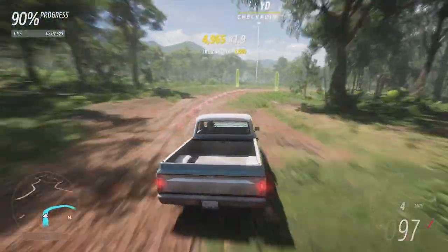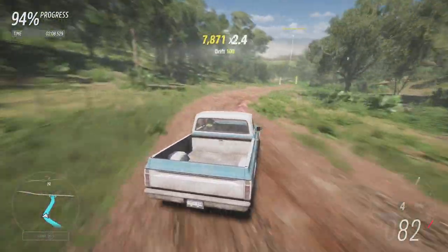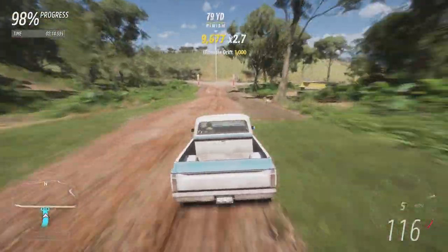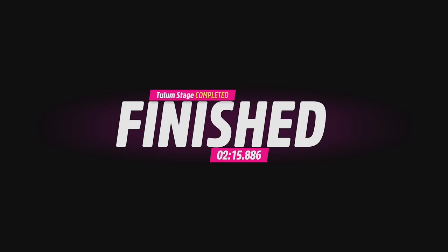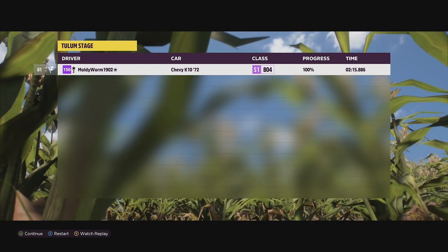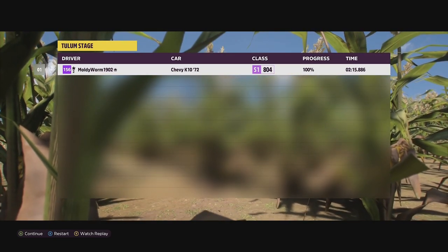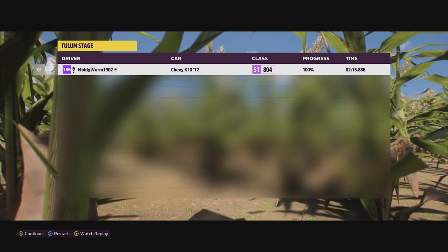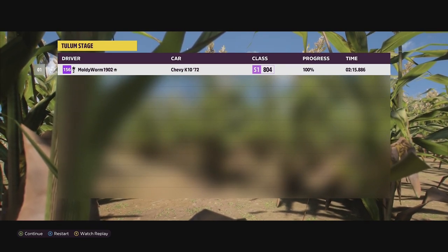Coming up to the final couple of corners, we're doing very nicely — on the 2:26 mark. Down the hill we get a big slide coming out of there — that's the rear-wheel-drive bias working. We cross the line: a 2:15.886 for our very first run, which is enough to put this thing just behind the Audi Quattro in 10th position, just above the DeLorean. A very impressive showing for our first run. Hopefully we can improve on that in the next couple of attempts.